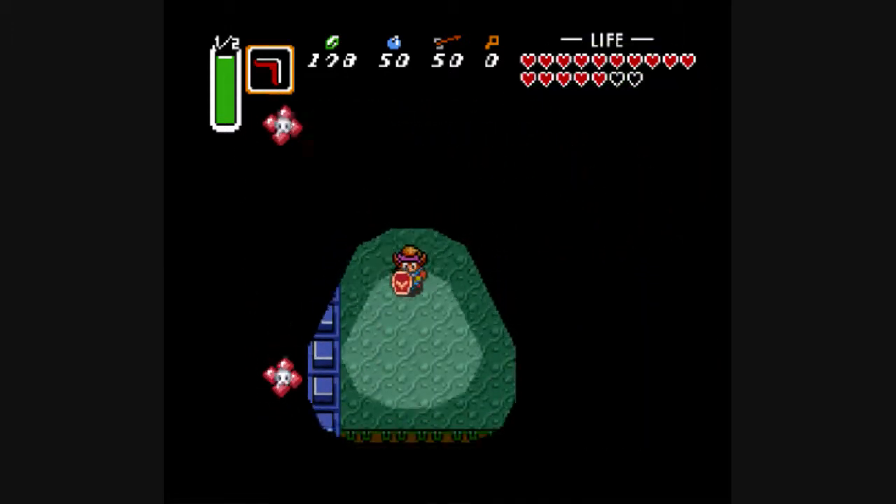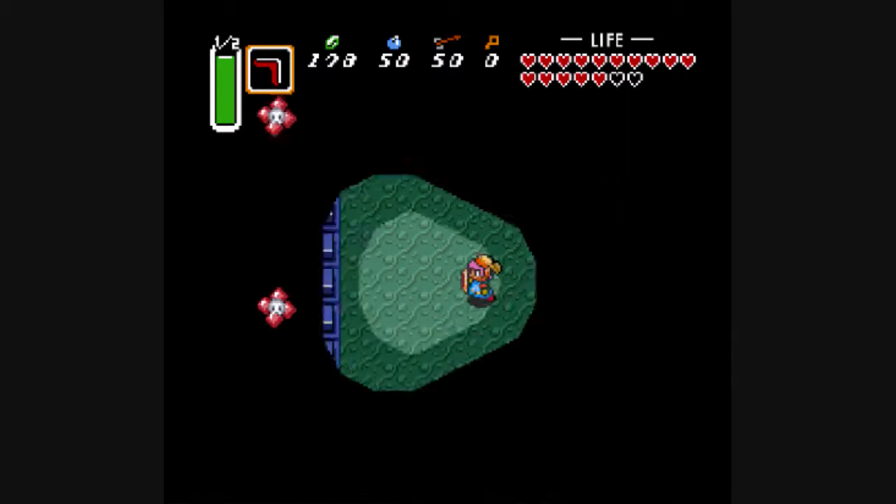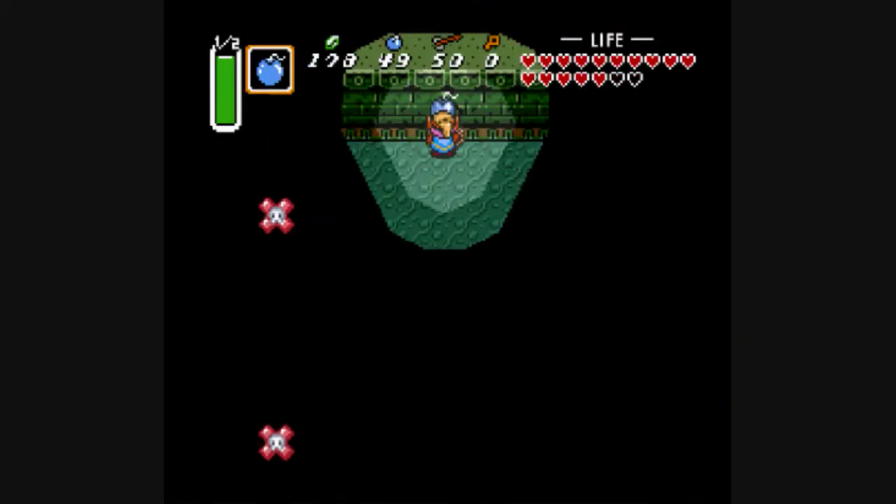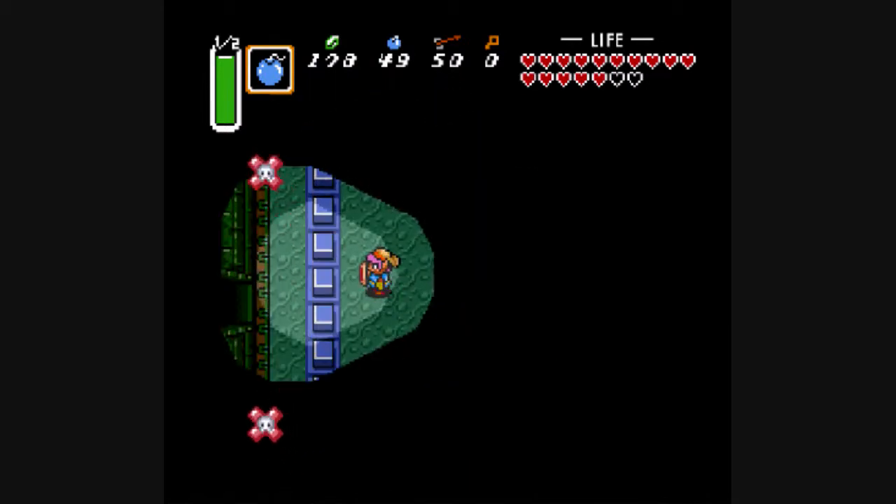Let's see if we can't find out how the heck we're supposed to get through this place. Hey look, there's a bomb crack in the wall. That's usually a sign that we should hit it.